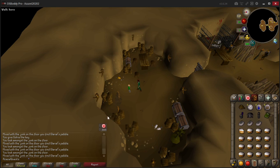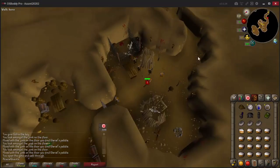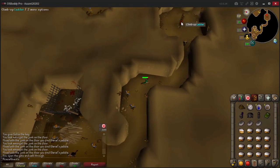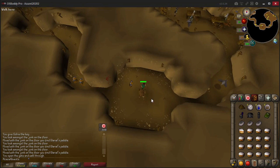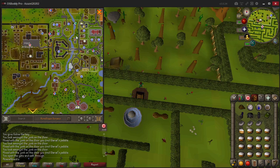Unfortunately without a games necklace and with our minigame teleport on cooldown, there's no quick way back to the Baxtorian Falls area. If you do have a games necklace, teleport to Barbarian Outpost where there is a bank chest. I am going to take the very long run back, going out of the maze east to the monastery, then north into Ardougne and banking at the north bank ready for the next step.